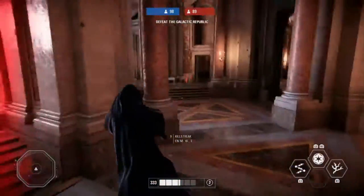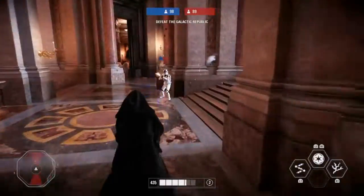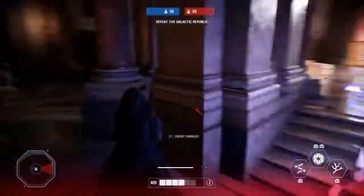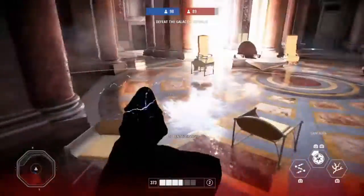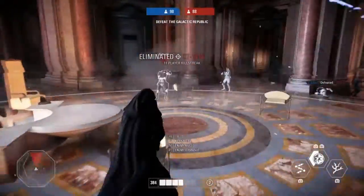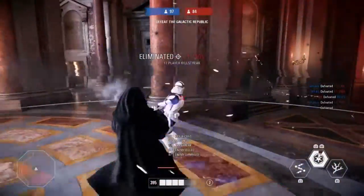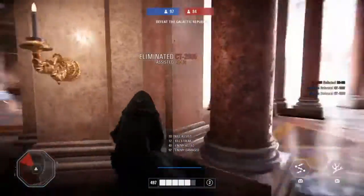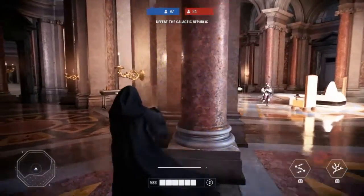Another good tip: if you run out of lightning, you can just melee them and it does kind of a lightning attack without using up your lightning. If you run out of lightning, use this when you're in a big group, and it can also be effective through walls — it's very good, I recommend using it.